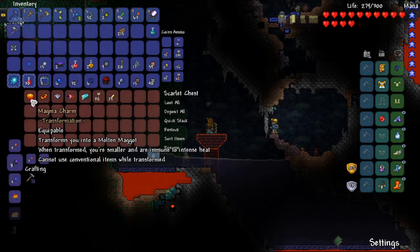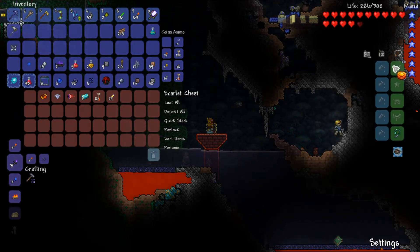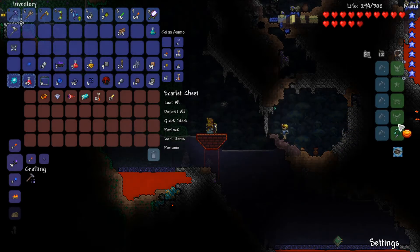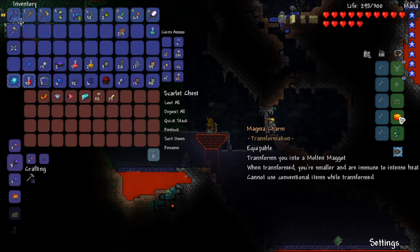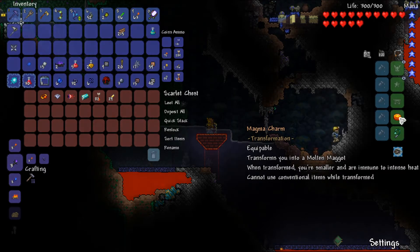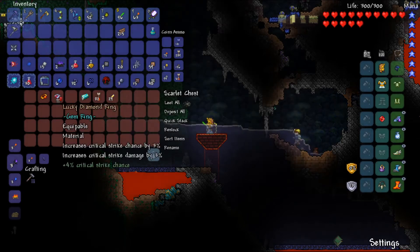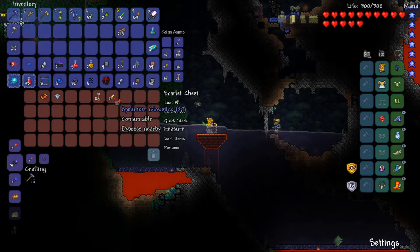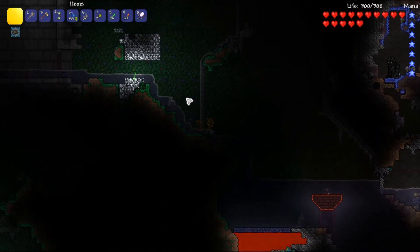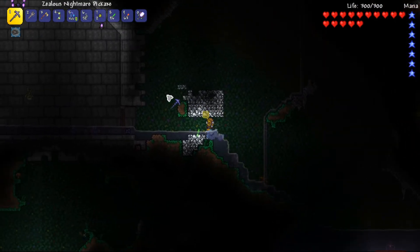Found another little chest, and it seems transformations are an option — I didn't know that. I've never done that so far. Somewhat at a loss for words there. Looks like it goes in the rideable slot, so maybe I just try to ride it. Although being a maggot doesn't seem too useful because it specified I wasn't able to use items.